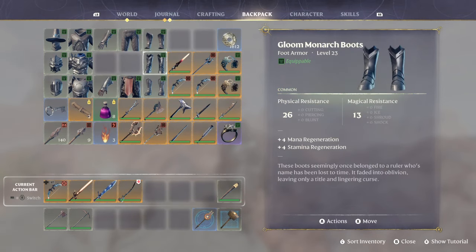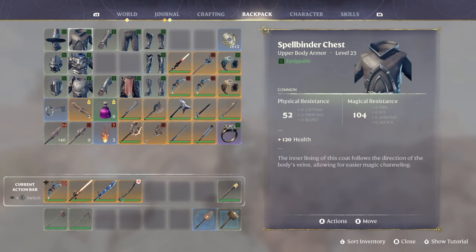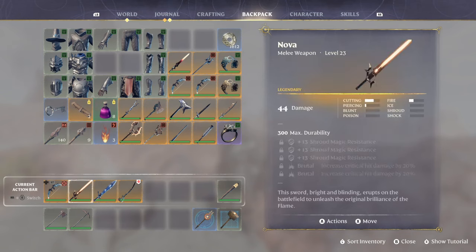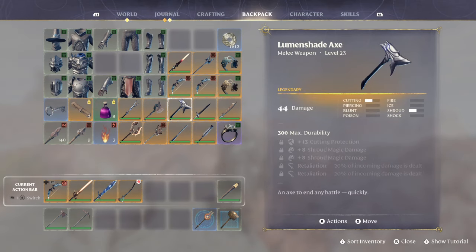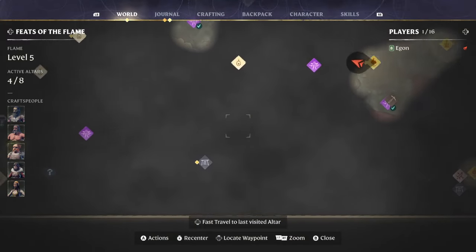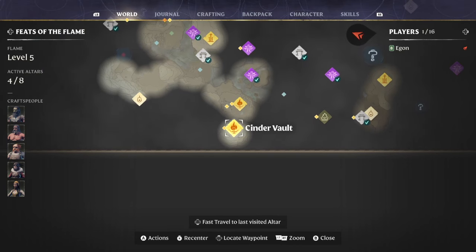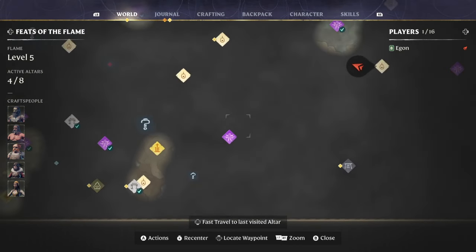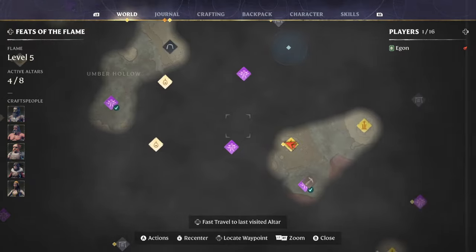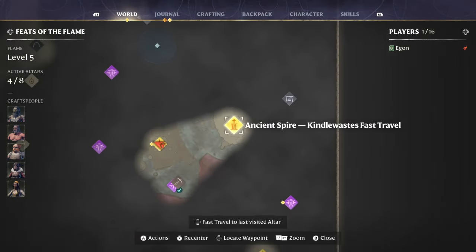You can get all these legendaries, this armor set — the Gloom Monarch set — and you can also get the Spellbinder set. The location is going to be starting at the Cinder Vault, looking northeast to the east-ish area, and you're going to want to go to this Ancient Spire, the Kindle Waste.